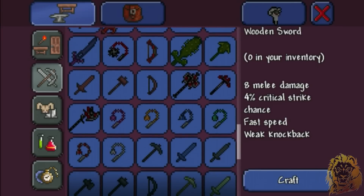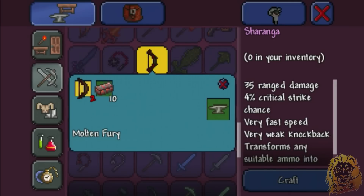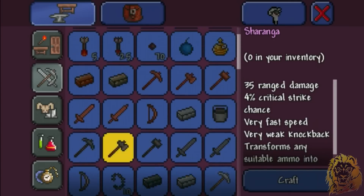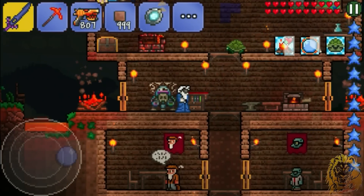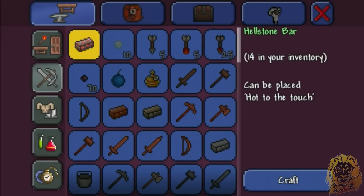Does it show up now? If it does, that would be great because it's gonna be useful. Is this it? Yeah, Sharanga. So two and ten. I don't think we'll have enough. Yeah, we don't. Alright, last one — we're gonna make another Sharanga bow, but that's about it.